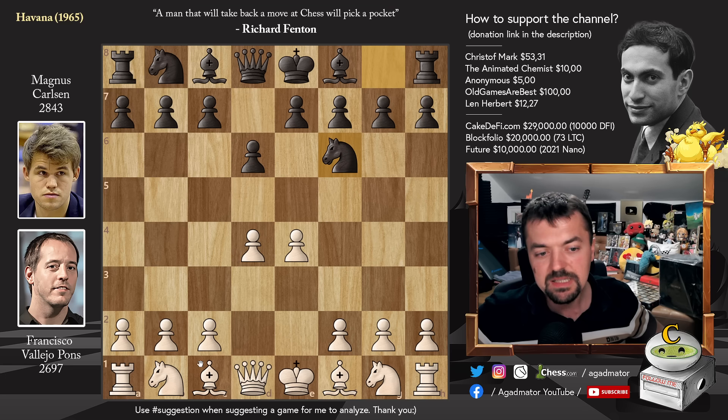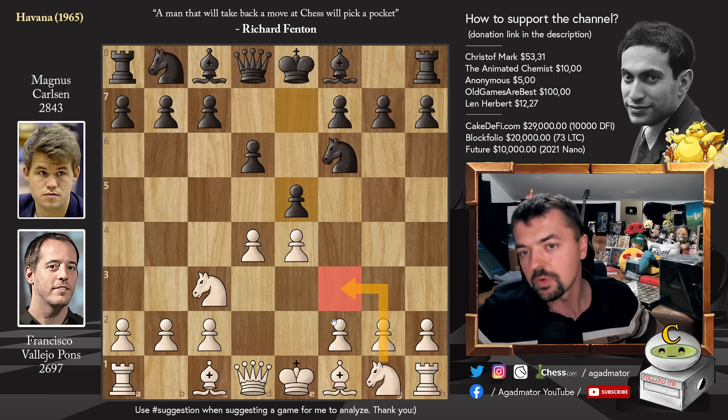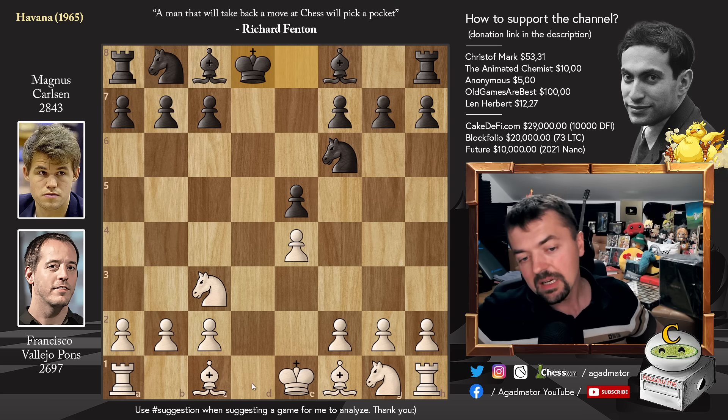Magnus goes for the Pirc Defense. We have Knight to c3 and Pawn to e5. And usually Knight to f3 is what is played here, but here we have d captures on e5 — going for the early Queen trade. D captures, Queen captures on d8, and King captures. And now, today, Bishop to c4, if this is even played, and Bishop to g5 are the main moves.